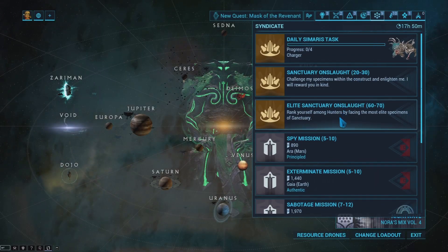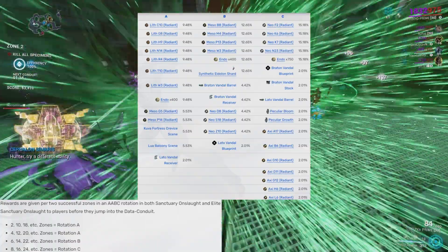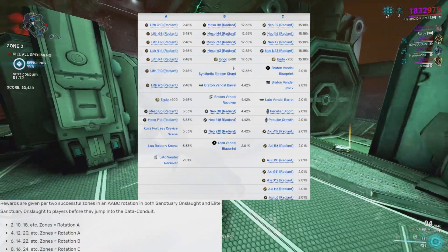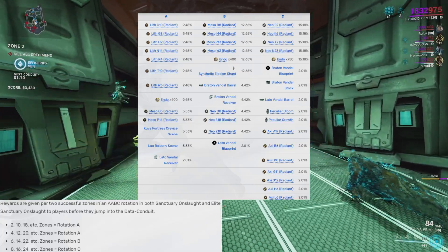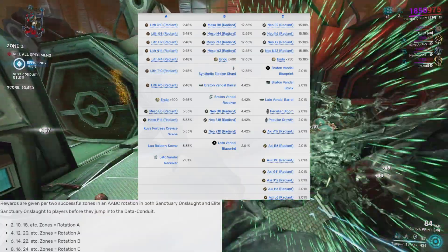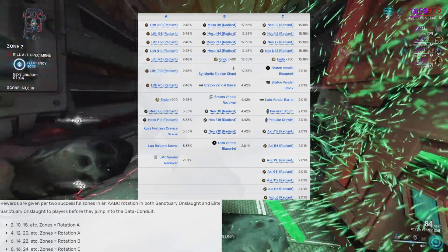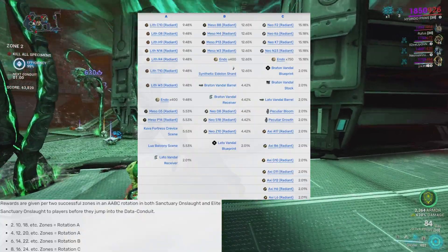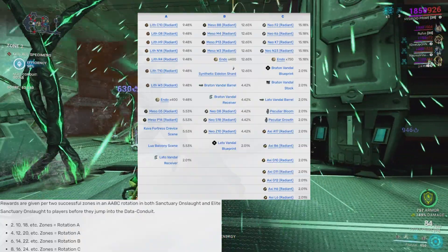In order to actually get these relics you're going to have to do the Elite Sanctuary Onslaught. Elite Sanctuary Onslaught gives rewards every two zones, so when you complete zone two and four you have a chance at the A rotation rewards, which contain Lith G8 that has Grendel Prime's blueprint. Whenever you complete zone six you have a chance at the B rotation rewards, and in this B rotation you have a chance of getting Grendel Prime Neuroptics and the Grendel Prime Chassis.